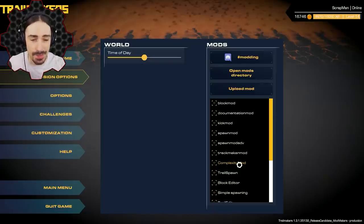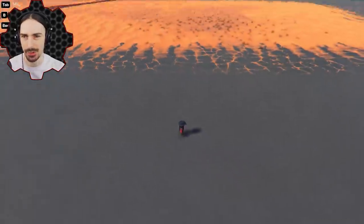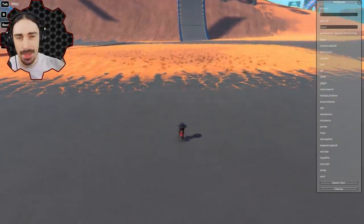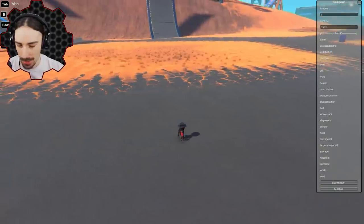Back to the mods. The trail spawn mod is one of those that's a little tricky to use because of the user interface. If you have the game, all of these mods are on the workshop — you can sort by mods and find them all to try out yourself.